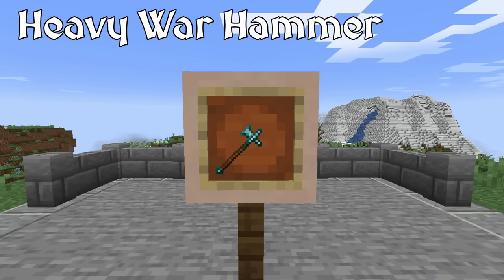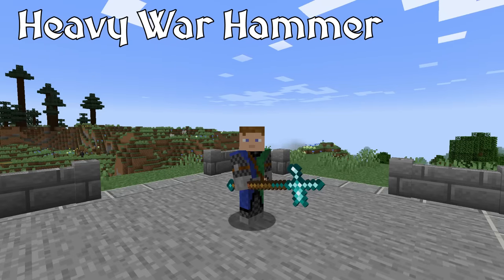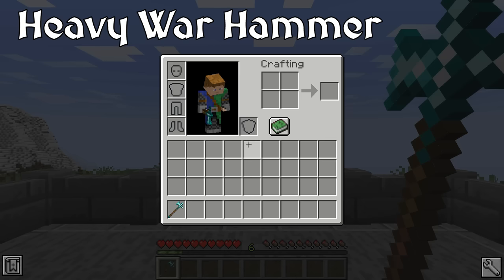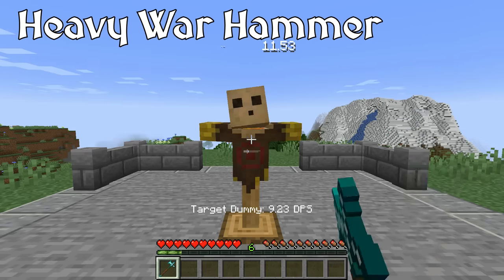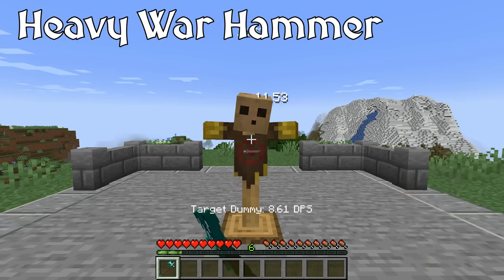The Heavy Warhammer served a very similar purpose to the Heavy Mace. The Warhammer was also used to combat armored opponents, striking with enough force against their plated surfaces to cause trauma underneath. The spike on the other side of the head made the Warhammer a more versatile weapon, as it could be used to grapple opponents or shields. The Warhammer deals even more damage than the Heavy Mace, is a little slower, and is tied with the stiletto for the second highest armor piercing stat.